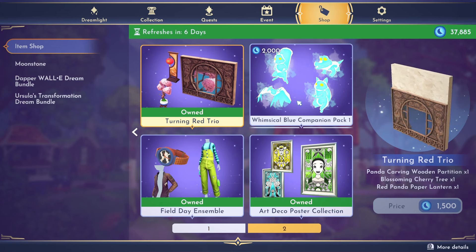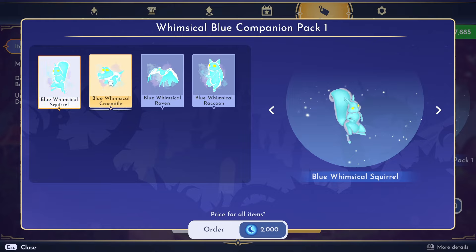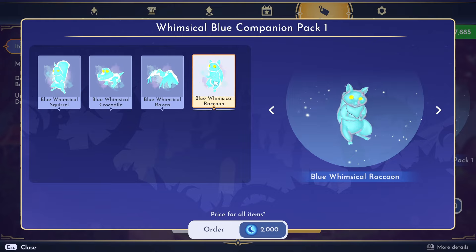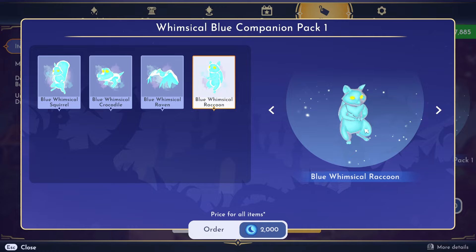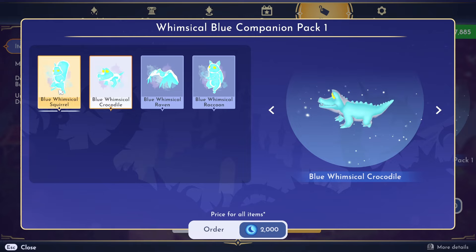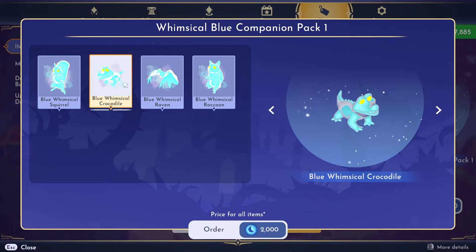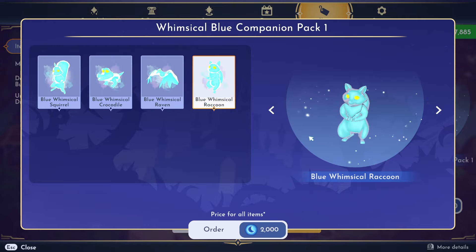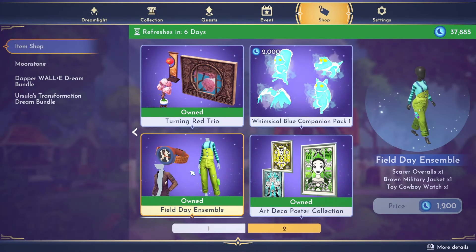Next up is the Whimsical Blue Companion Pack. I don't have this because I've got so many companions and I'm not sure I'd use them, but they are very cute. They look just like a squirrel but whimsical — similar to the crocodile, raven, and raccoon versions. There's a pack two as well. These are 2,000 moonstones for all four. I'm still on the fence about whether I'll get them.